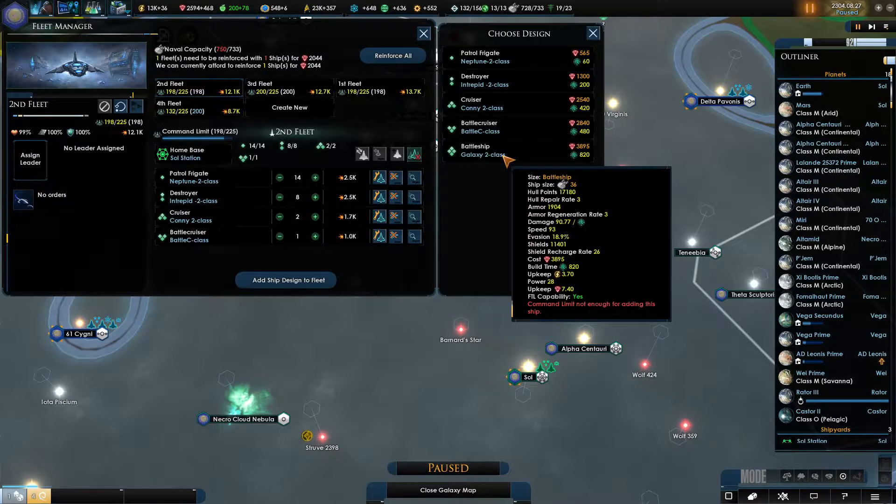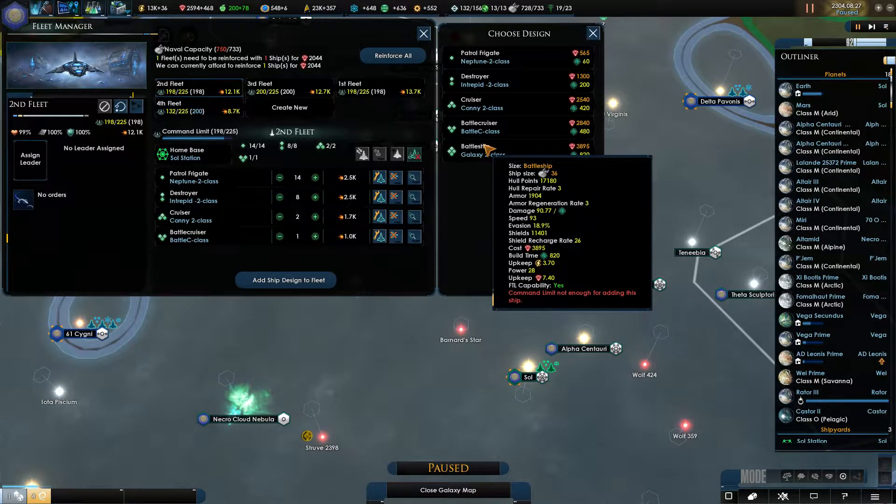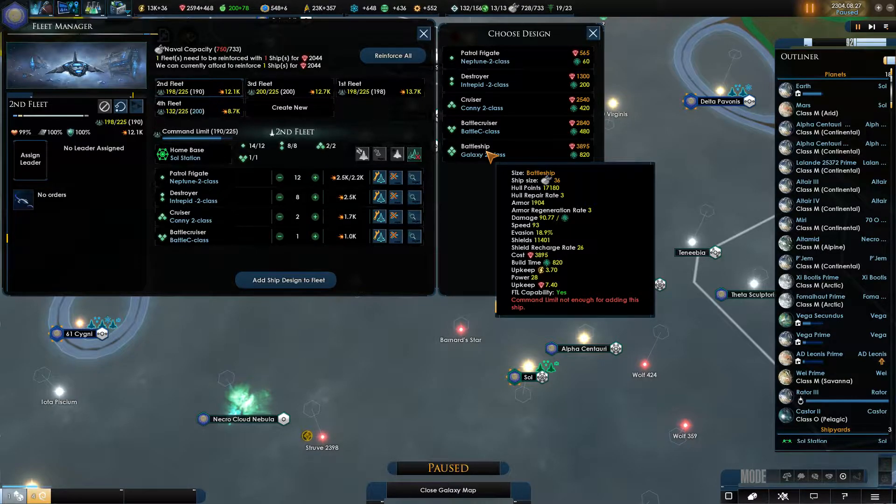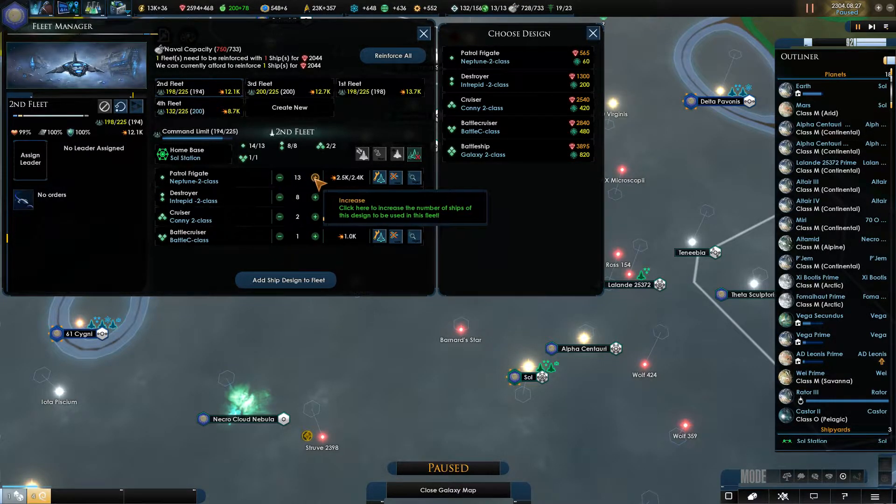I'd love to add a battleship. What is the command limit you need? You need 28? No — what if I drop you by 2 and add... you need 36. Alright, so right now we have...